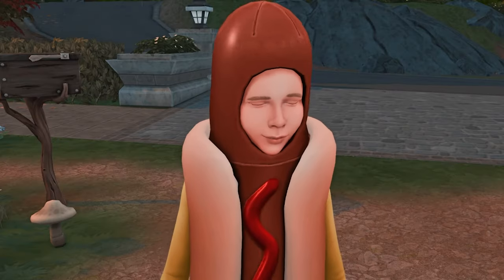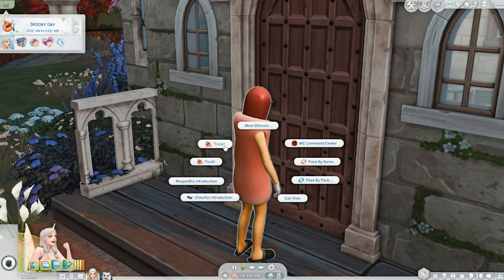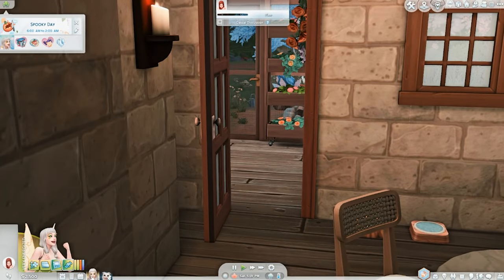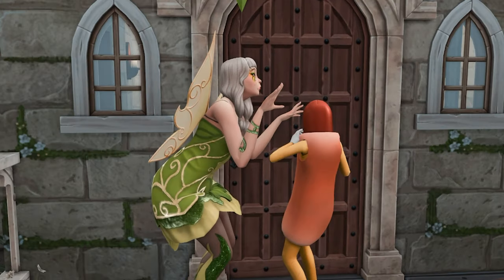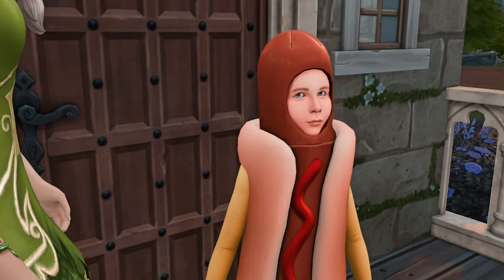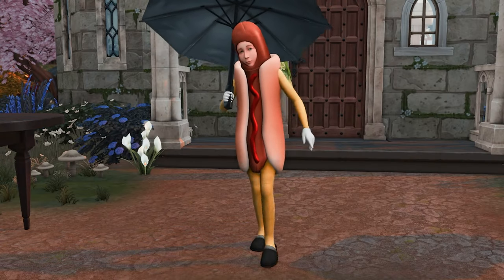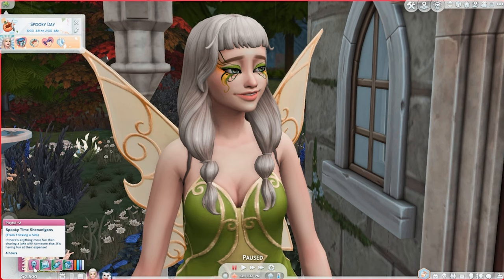It's a hot dog kid! 'Trick or treat!' Sivna's gonna trick you — not all fairies are sweet, you know. 'Hey, trick!' 'Why'd you have to trick me like that? I really wanted some candy.' What a mean fairy! This time Sivna got 'Spooky Time Shenanigans' from tricking a sim — if there's anything more fun than sharing a joke with someone else, it's having fun at their expense.